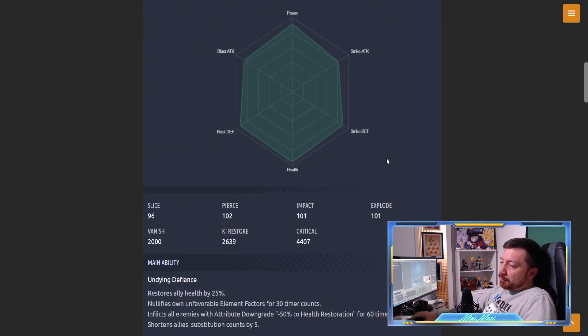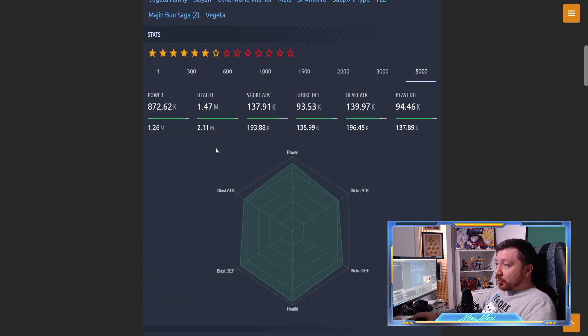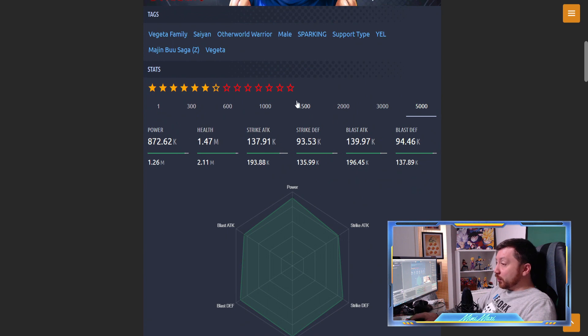There's God Vegeta obviously, but he's not meant to be in Vegeta Family. Stats wise: 2.1 million health - good but not crazy. 193/196 strike and blast, 135/137 defense. At max: 2.45 million, 225/228 attack, 158/160 defense. Good defenses but for 14 stars, not crazy either. For a brand new unit I'd expect like 170 at 14 stars - imagine how many copies you need. The defenses really should be higher than that.